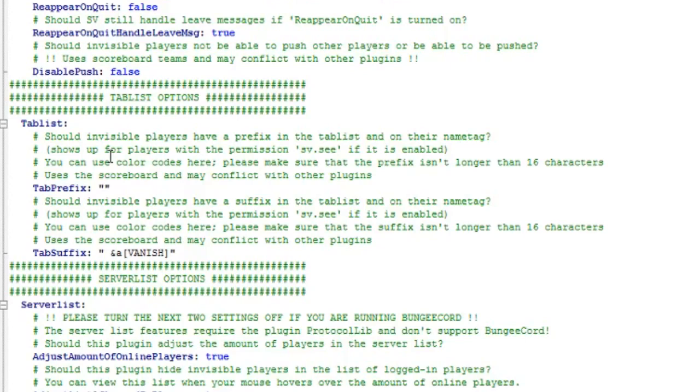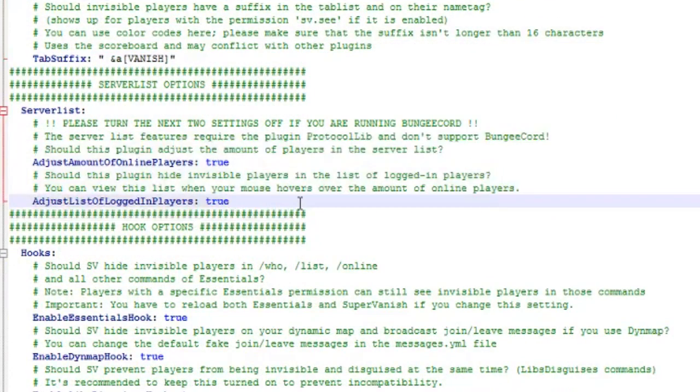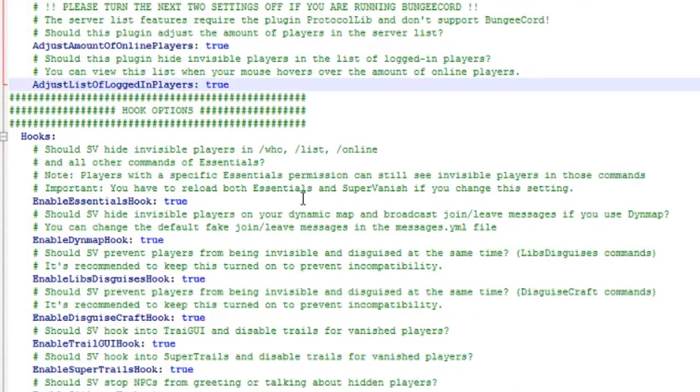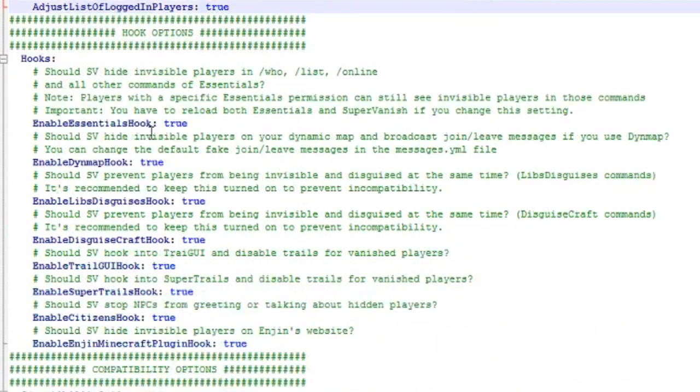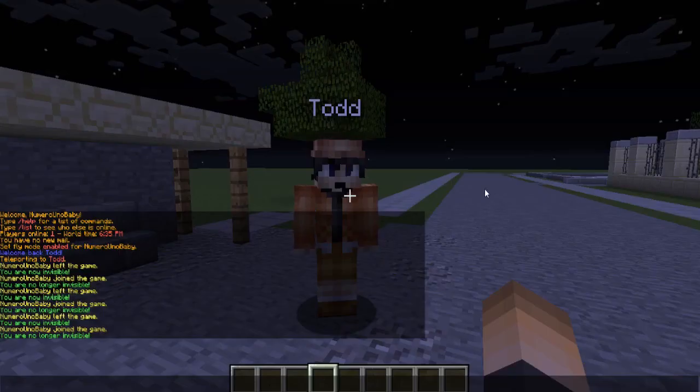You can also change the tab list — there's a permission you can give your players to see invisible players, and if you want them to have a certain prefix while they're invisible you can set that here with any color code. In the tab list, players with the permission can see invisible players with that prefix. The server list section prevents invisible players from appearing when a player presses tab. There are also plugin hooks for certain plugins that can work with Super Vanish. Save any settings you change and restart your server.